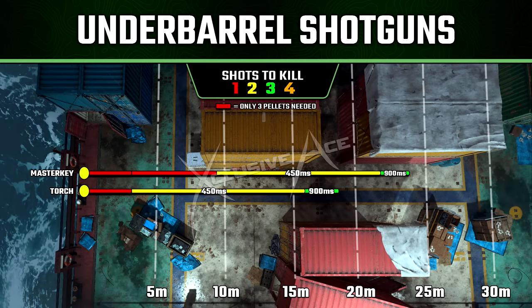This really has me wondering what the Corvus Torch looked like before they nerfed it — I just didn't get the time to do testing on this. But to me, it looks like they possibly over-nerfed this, because I can't see any reason whatsoever right now to use the Corvus Torch over the Under Barrel Master Key.